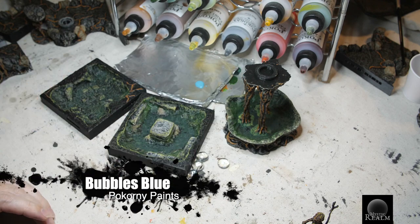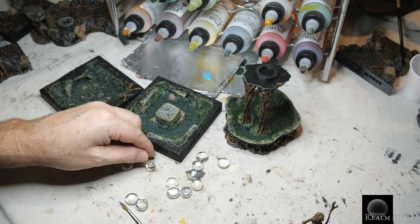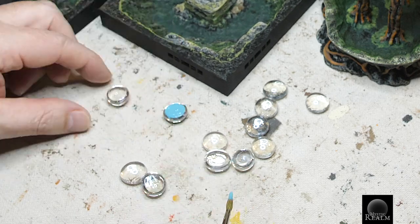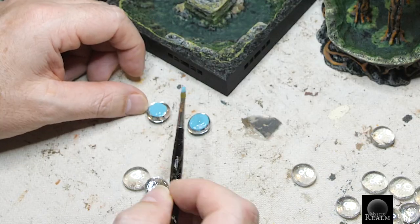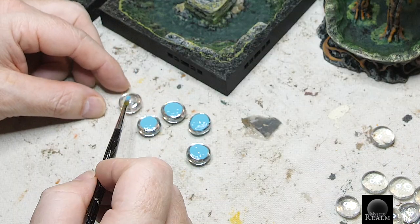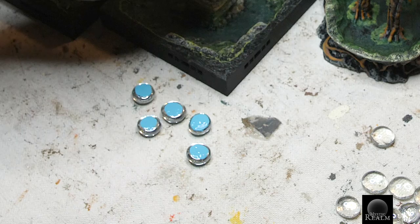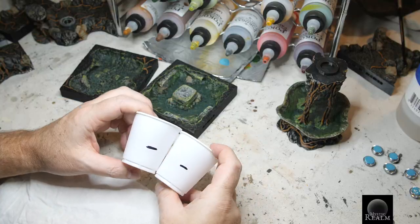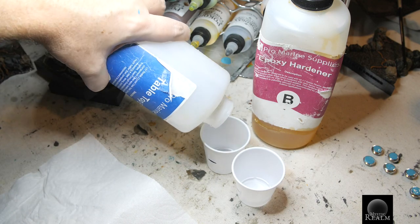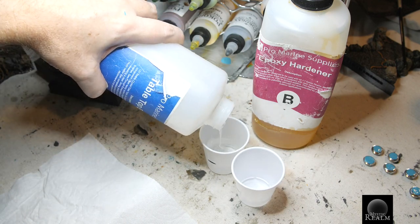We want to show you how to make a bubble that will protrude out of the liquid in the pool. What you're going to do is buy some clear half-round marbles, then paint the flat side with the bubbles blue color. You only need a couple of them unless you're going to make a raging bubbling pool — we leave that to you. Let's put these off to the side, let them dry, and we'll come back to them later.